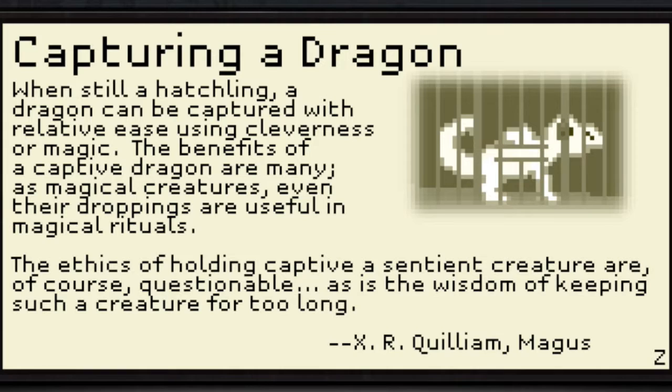Oh, a wizard! He trapped me — what the heck? 'Capturing a Dragon: When still a hatchling, a dragon can be captured with relative ease using cleverness or magic. The benefits of a captive dragon are many — as magical creatures, even their droppings are useful in magical rituals. The ethics of holding captive a sentient creature are, of course, questionable, as is the wisdom of keeping such a creature for too long.' That's very true.